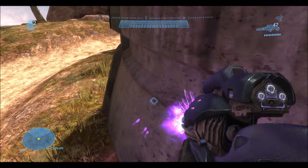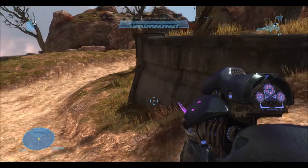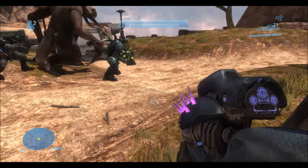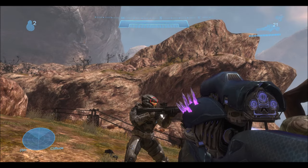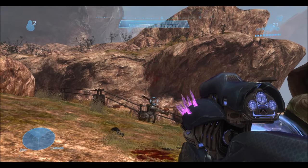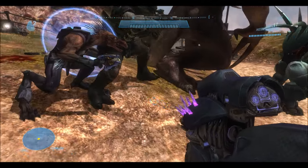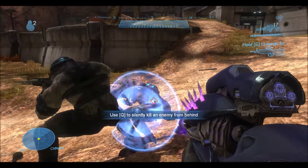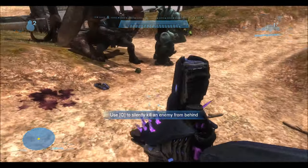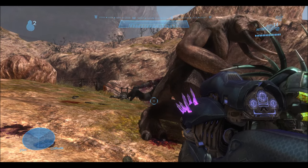Now this is the kill shot projectile — I swapped the projectiles so the needle rifle is firing that special round. You can see it doesn't ricochet, there's no trail, and it sticks into any surface, even rocks. With the Spartan, I shot it in the shoulder and the shields didn't even light up — it went right through. Same thing with the jackal: the kill shot projectile passes right through the jackal shield without even super combining.